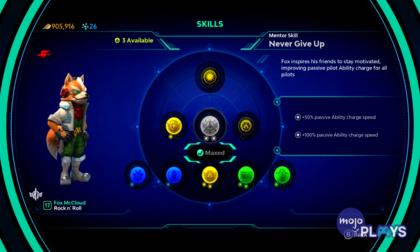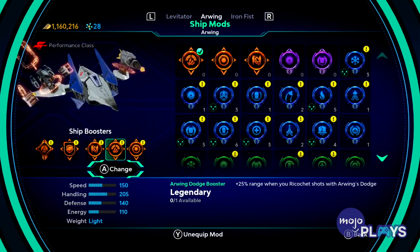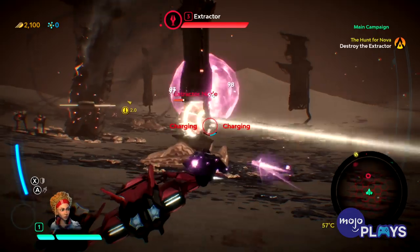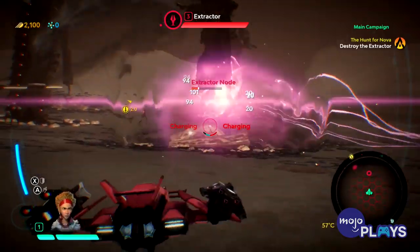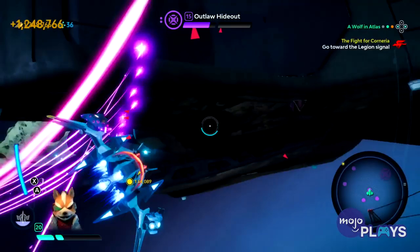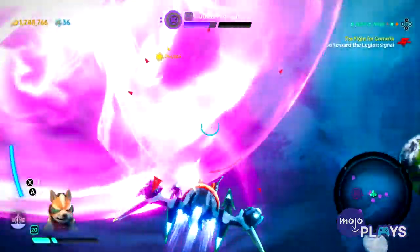Each ship and pilot also have their own progression system, which can be increased by the massive influx of modifications you can collect throughout the game. Though because the progression system can be pretty slow, you're more than likely better off sticking with just one ship, maybe two for backup if that one gets shot down, rather than having to grind up every single ship. That's why most of the footage you're seeing here is Fox and his Arwing.